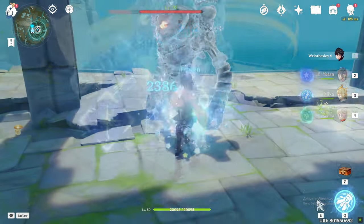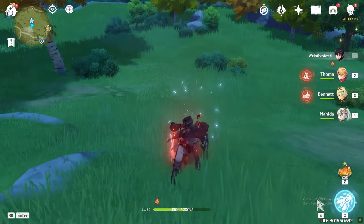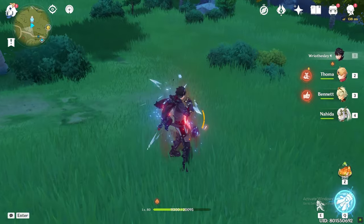With characters that have slow hydro application like Barbara, this can be a problem. You can make his combos faster by animation cancelling his last normal attack hits with a dash.